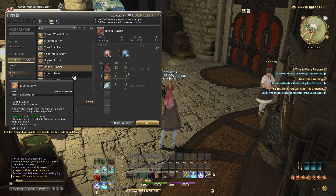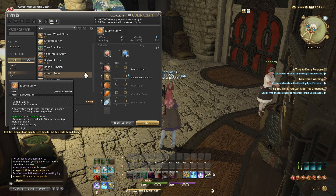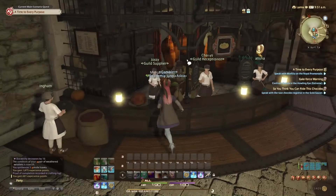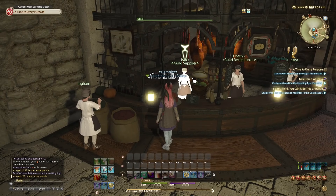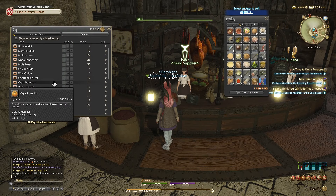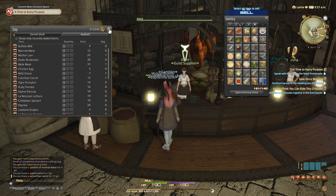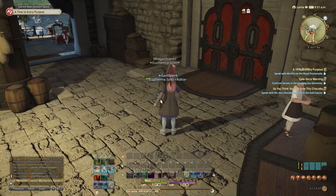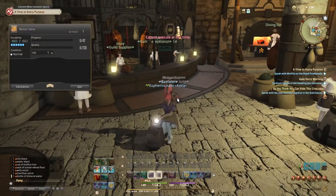I think I can make the mutton stew — I still have leftover sunset wheat flour. I just need onion, carrot, water, and that's it. Onion, carrot, and mineral water. Synthesize.